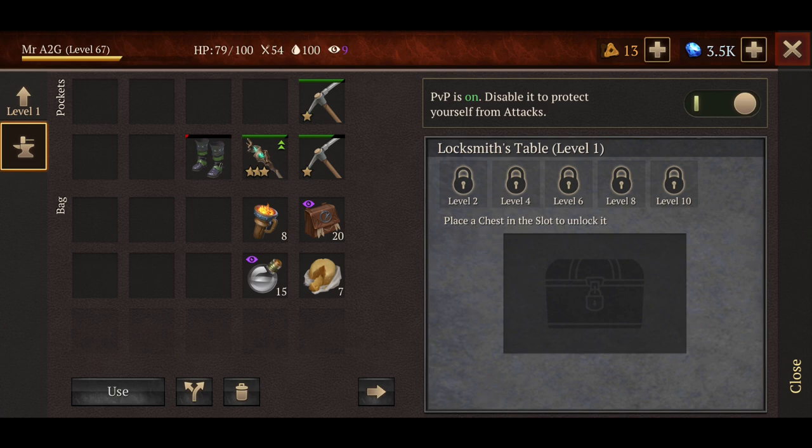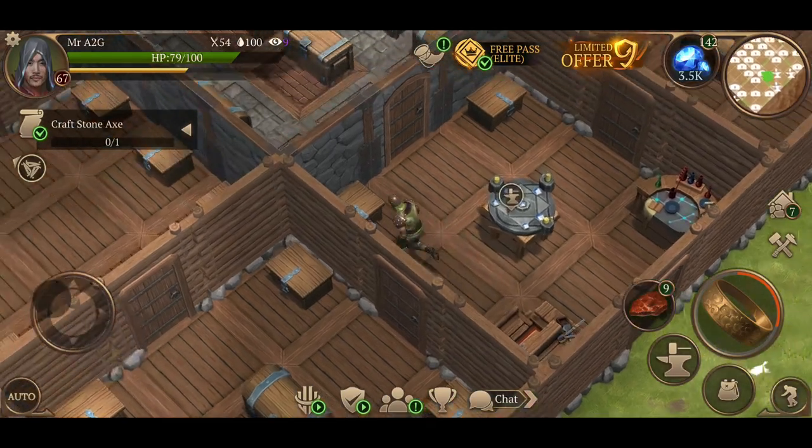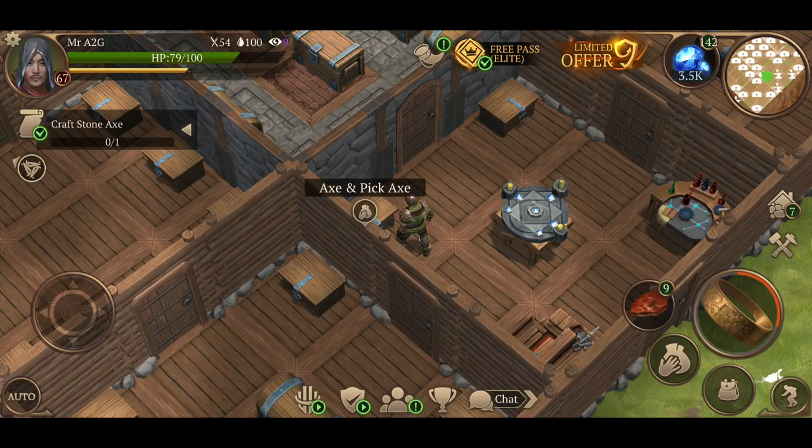PvP is on. Disable it to protect yourself from attacks — you can hit the little switch there, and then you should be immune to any sort of attacks. But we're not going to do that today.